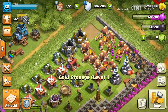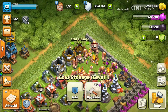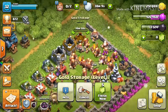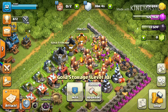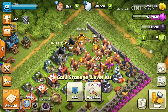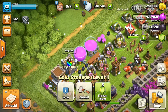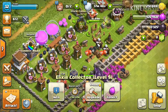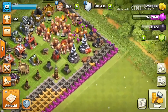I've only just gone up to town hall level 8, so I've got a new gold storage, but I need to upgrade that. I always upgrade my gold storages to the same level. My gold storage right now is level 11 and 10, so I'm gonna upgrade my other gold storage to level 11. Same with my elixir storage — I try to make everything as organized and even as possible.